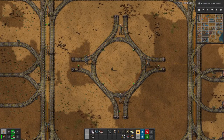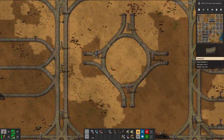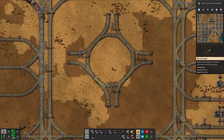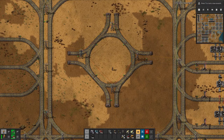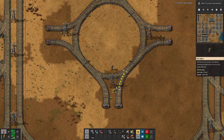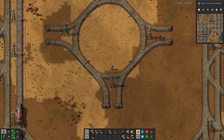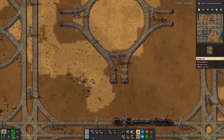I only placed signals on the entry — coming in — and then signals going around the roundabout. No signals going out, because those would of course be the other type of signal, and if a train stops there it could block the roundabout. Meaning even if we have a train coming from one direction wanting to go another way, it can't go because there's a train on the rail. So we want to avoid that.